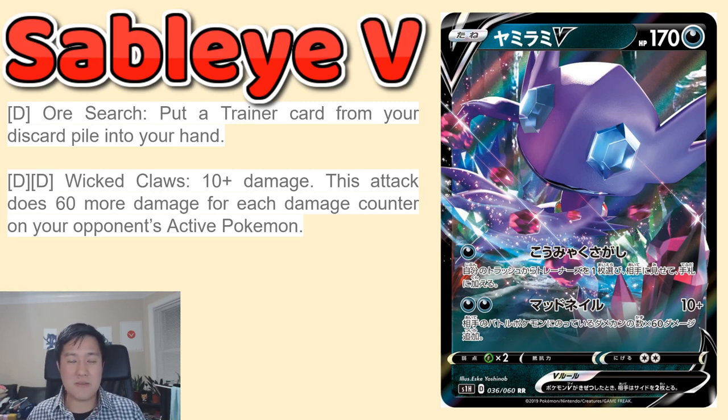So let's do some quick math: if your opponent has 30 damage, this will be doing 190, bringing them to 220 total. At 40 damage counters you're looking at 250, up to 290. Five damage counters is basically the automatic breaking point — nothing can survive that, it'll be doing 310 damage for a single attack for only two energy. So if Sableye V is on your bench, basically anything that takes any kind of hit is one shot away. This card just has so much damage potential.